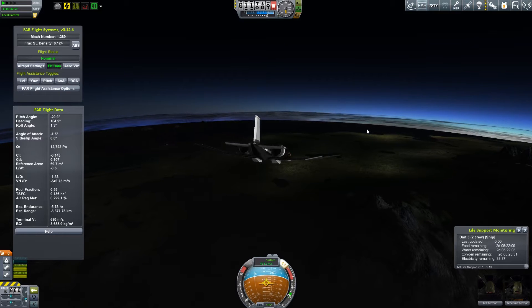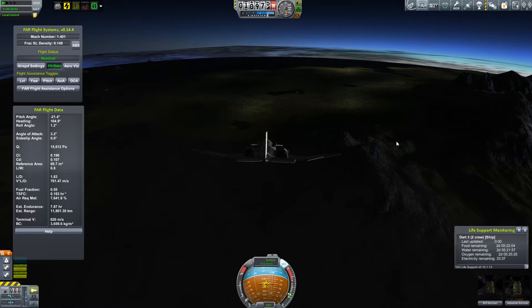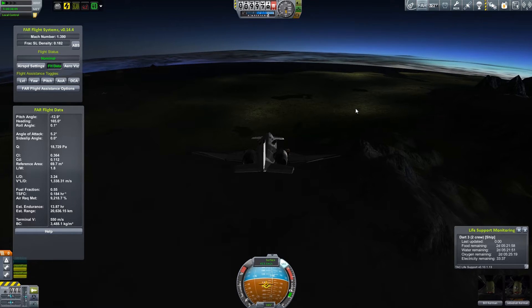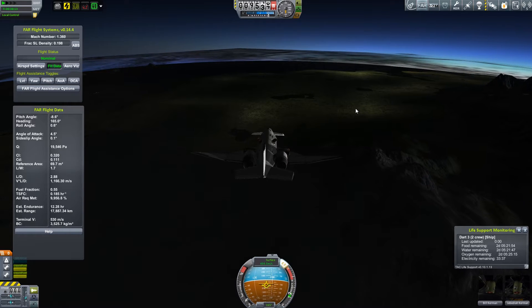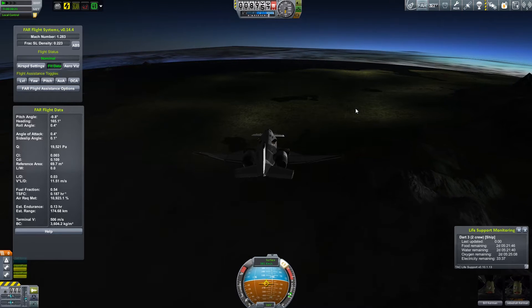But this is a supersonic aircraft. It took me forever, really forever, to get this thing looking right. Right now we're kind of on an approach in the dark — and I know this isn't the best quality footage — but we're on an approach now back to Kerbal Space Center. It's kind of on the left of us right now.